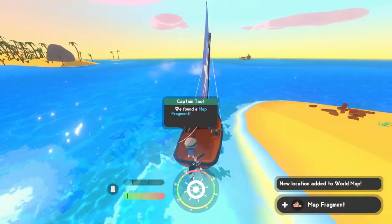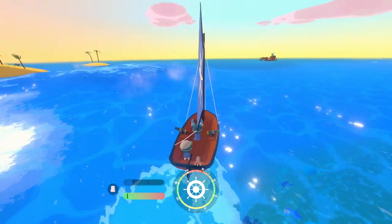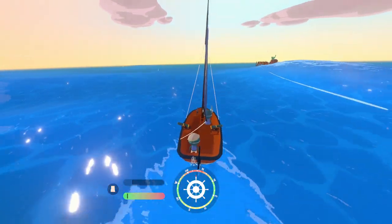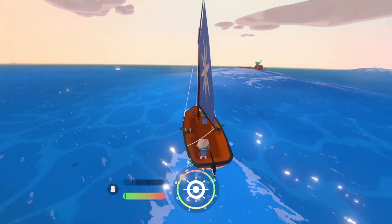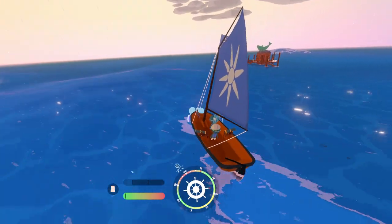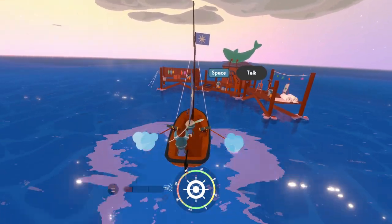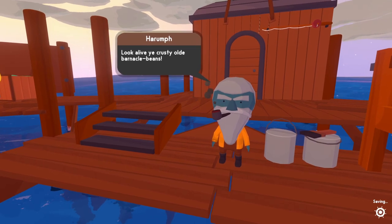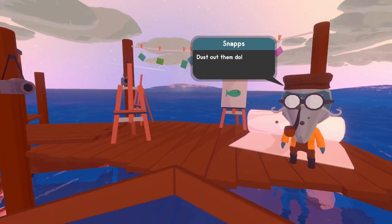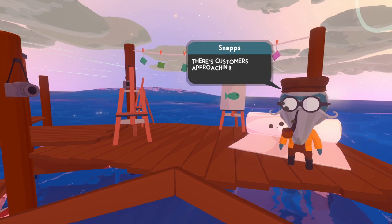Here's another vendor. These are the guys that will teach you things — I believe they give you the fishing rod. The sailing is very simple; once you get used to it, it's pretty easy and not very punishing. I'm sailing into the wind right now but still moving at a relatively decent clip. These other merchants are going to be in the same area as the previous merchant. Giving fish to Gloves unlocks different colors for your mast and boat.